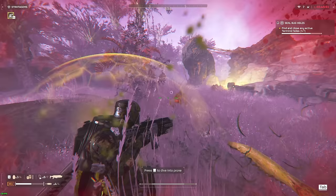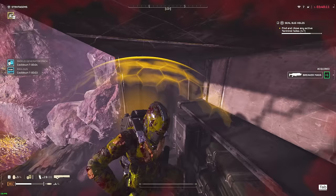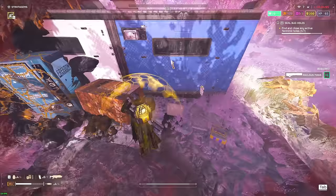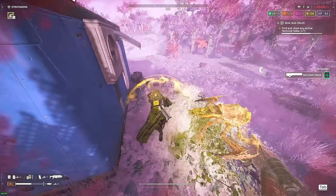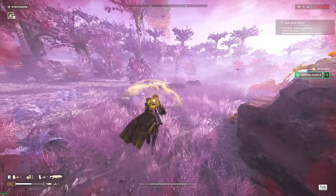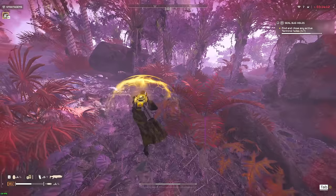Cleaning out the bugs is quite a lot easier in these blitz missions because you don't come across many Bile Titans. At this difficulty on regular maps you'd see like three or four, but on these blitz missions you'll maybe see one at best. Points of interest usually carry either some metals or some super credits.